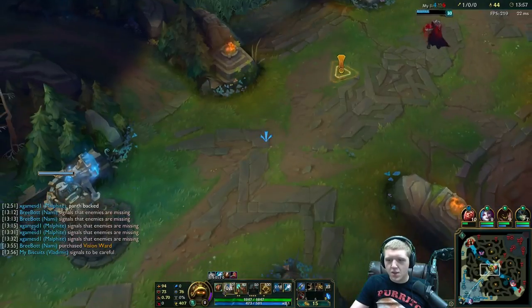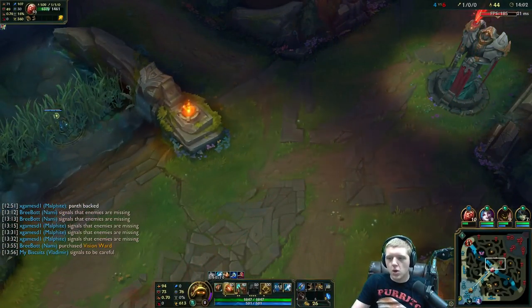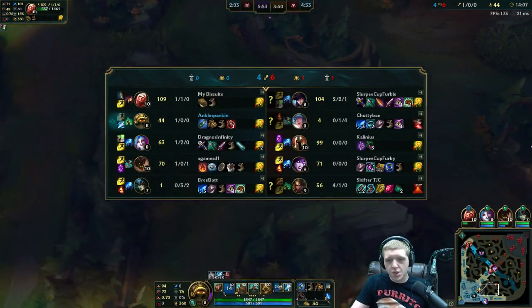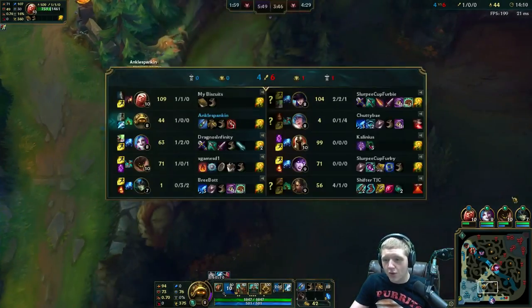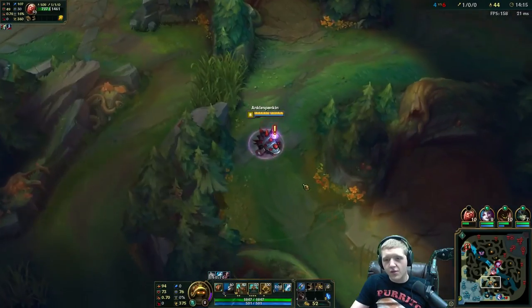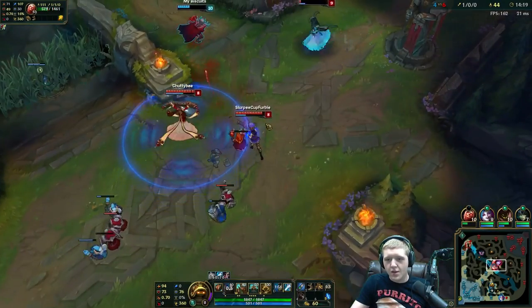It looks like Morgana's Soul Shackles ultimate has been launched and Skylar's just like, 'Yeah whatever, I'll just keep on fighting because I'm Vladimir, I got all this lifesteal, I just don't care.' Nice job. We gotta go get our red and I'm going to see if I can get another gank off on bottom now that I have my Cinderhulk and am higher level and much more useful.